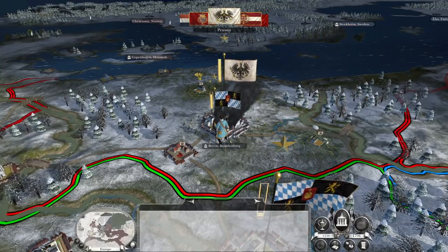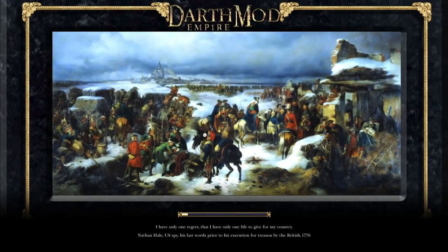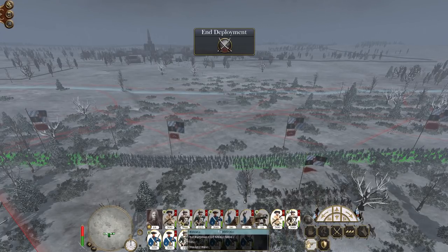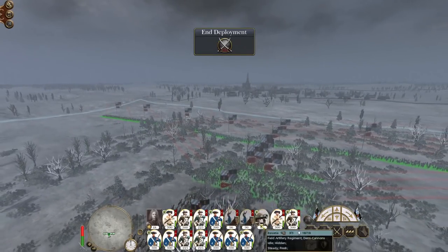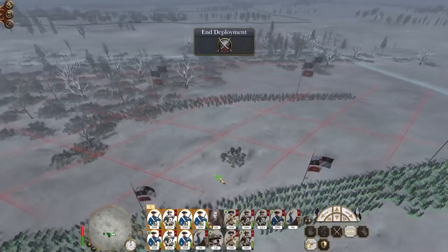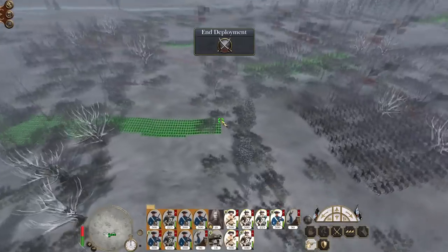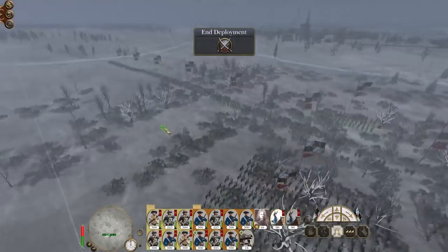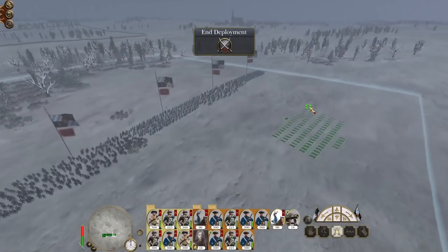We'll want to keep the ports on the northern coast of Germany garrisoned. They're attacking us — good, I wanted them to come at me so I can send cavalry around to flank and knock out their guns. Britain will be attempting landings so we need the northern coast garrisoned. If they go for Munich we're safe with the garrison, but if they go for Dresden they'll find it trickier to defend. Dropping guns in the middle of our line. If they deploy in our face, we'll advance and flank; if they deploy back, we'll spread out and wait.